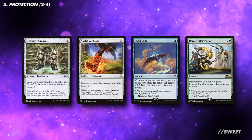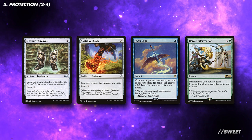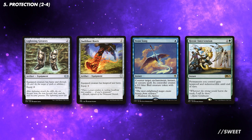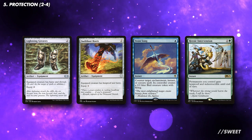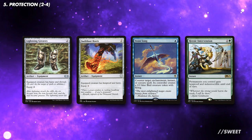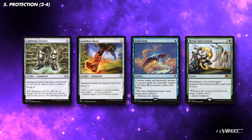Having some protection in the deck will be very handy — we want to keep our commander out, allowing us to get as much value as possible. After the standard Lightning Greaves and Swiftfoot Boots, we can also look at some countermagic and things like Heroic Intervention to stave off the inevitable board wipe. You can run some more counterspells in your interaction section if you want, but in a deck like this that cares about creatures, be really picky with when you fire them off. I'd only ever want to use them to stop a wrath that cripples us or to stop an opponent from winning the game.